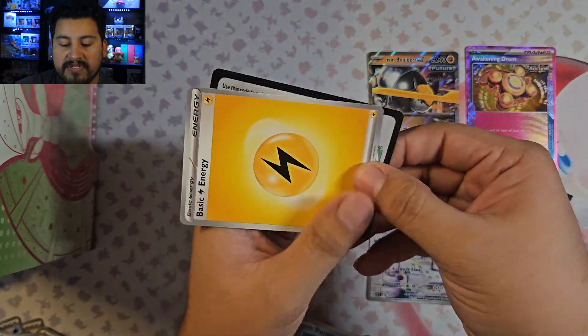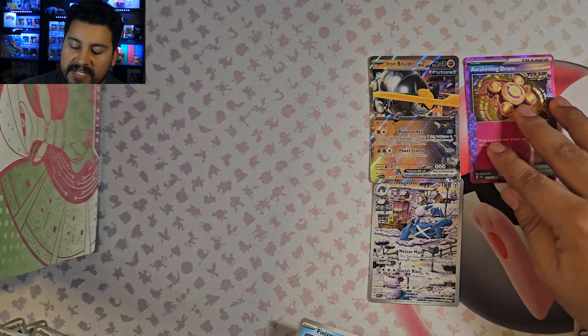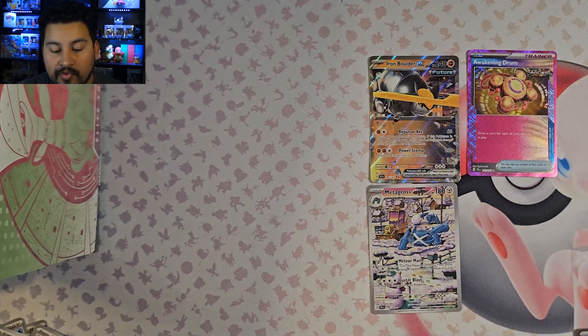Didn't get a full art, but we got a double rare, the A-Spec card, and an Illustration Rare Metagross. That's pretty much what I think the average is going to be for these boxes. But we have one more, so let's see if that's true.